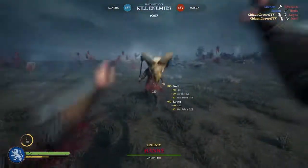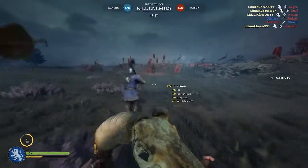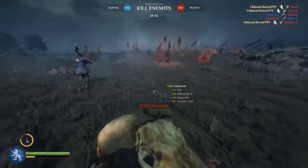What makes the ram's skull so powerful is it is a one-hit kill to any part of the body on any class. And fortunately, it is not a one-hit kill on teammates.